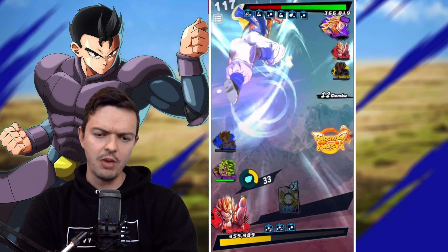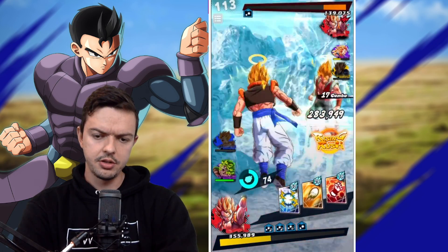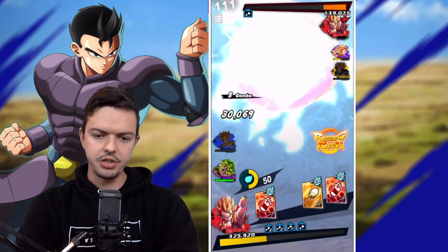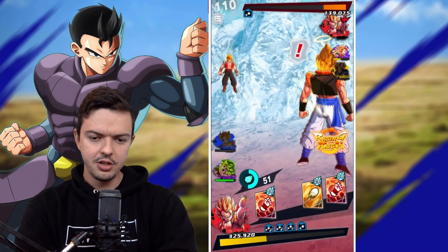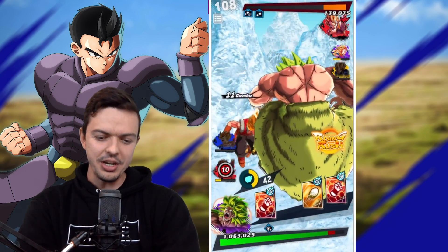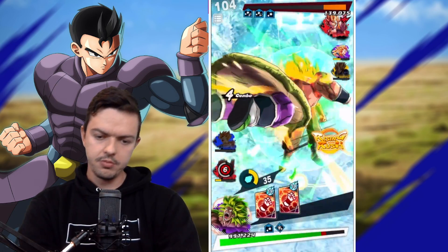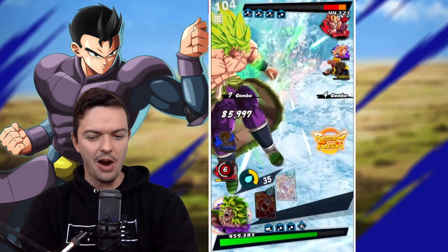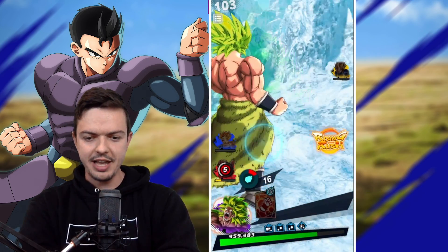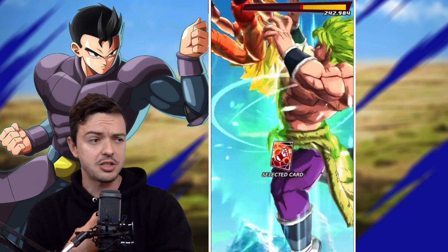He's about to be absolutely dead. I'm not going to use my Rising Rush yet — I want to save it. He's just going to switch into Gogeta. Smart, but not smart enough. Are we clashing? I think I did mine before his. Wow, we're clashing over here! Look at that health — it's wild. Cancel out of that. Smart, but I can go through all those ki attacks.